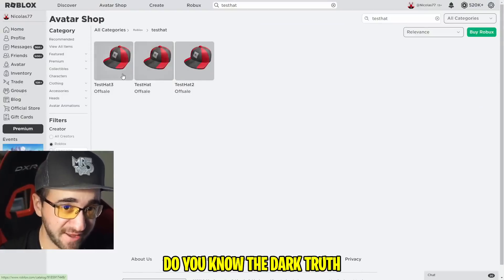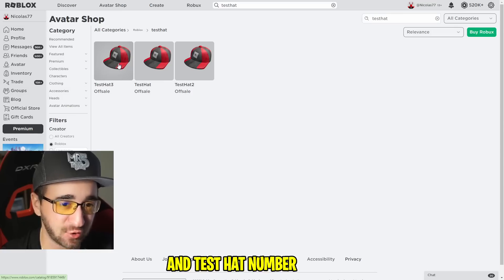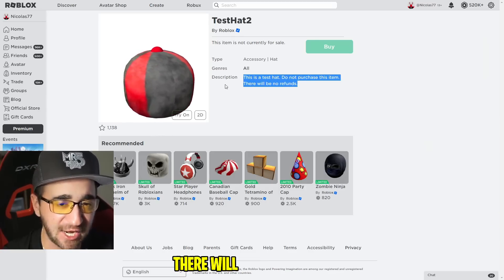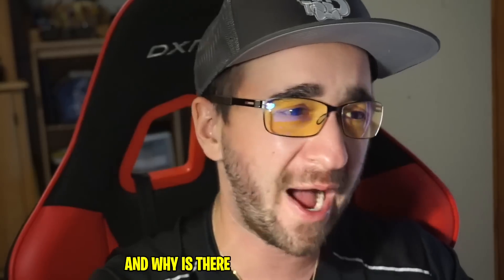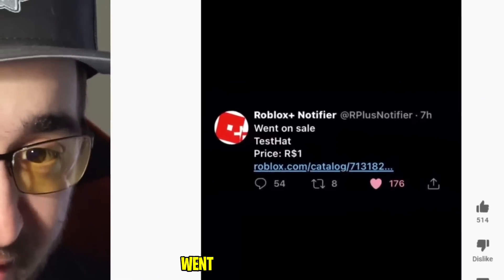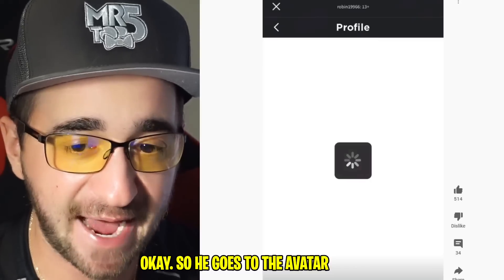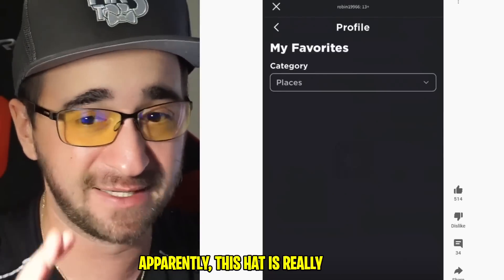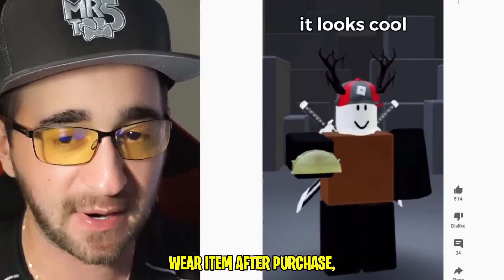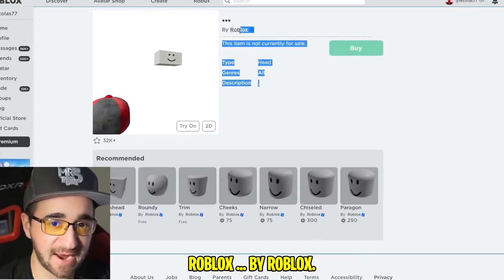Do you know the dark truth about Roblox test hats? There's an identical looking hat - test hat number one, test hat number two, and test hat number three. No matter which one you click on, the description says 'This is a test hat, do not purchase this item, there will be no refunds.' Here's footage of someone buying it - it went on sale for only one Robux. He goes to the avatar shop, goes to accessories, and it's on sale for one Robux. He wears it and everything looks completely normal - at first.